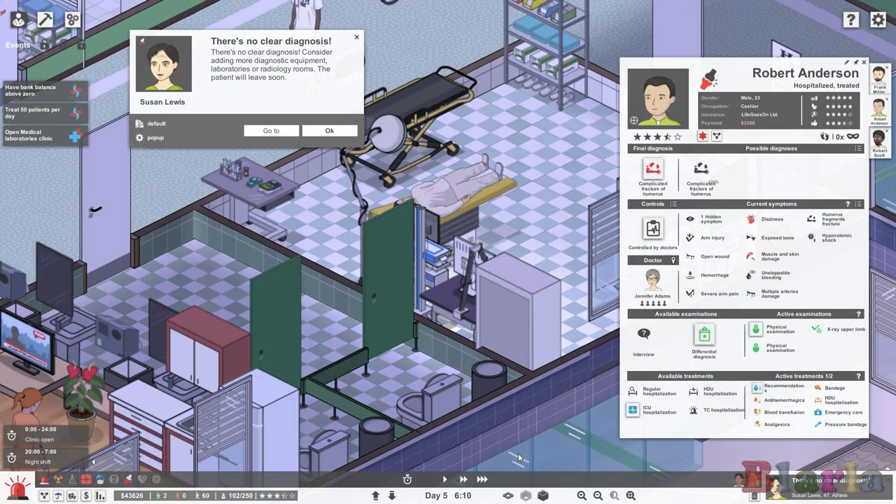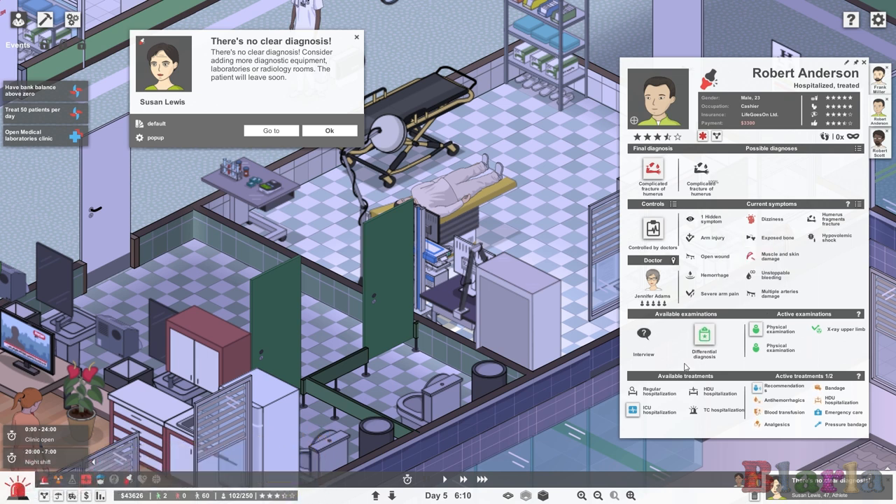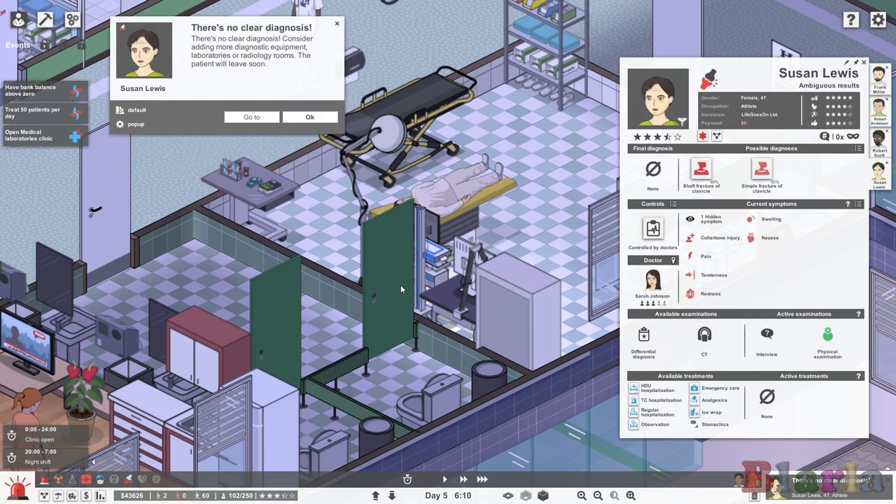Hello peeps and welcome back to Project Hospital, back to Campaign 1 where we're still with Robert Anderson. They've taken him into a diagnosis room to continue some examinations. We're trying to find out what this hidden symptom is because it could cause him to crash. It's pulsating, so we know it's dangerous, but we don't have many examinations available. We've also received a notice about Susan Lewis that there's no clear diagnosis — consider adding more diagnostic equipment, laboratories, or radiology rooms as the patient will be leaving soon. I'm thinking maybe dealing with the medical laboratories clinic is what we should be doing.